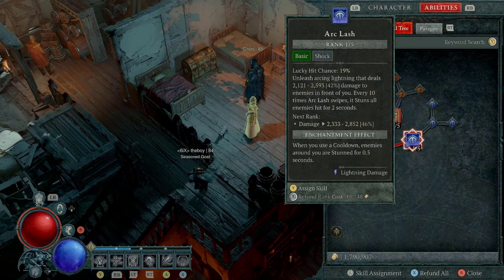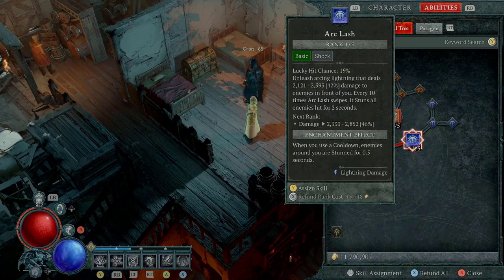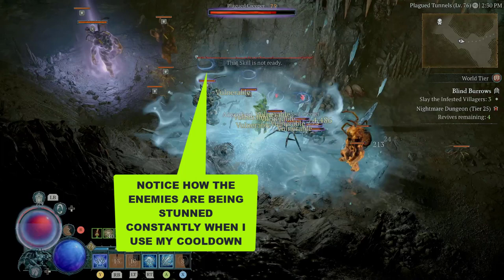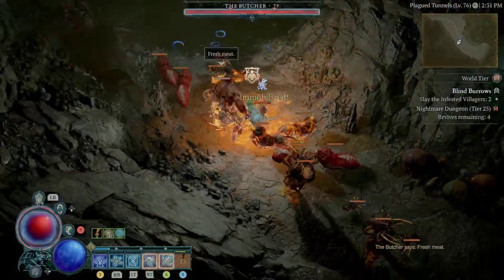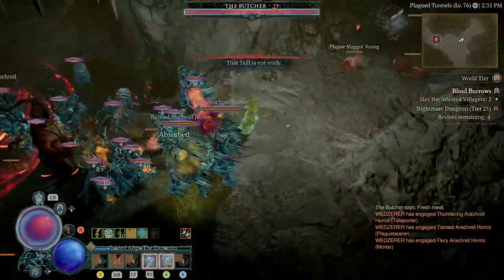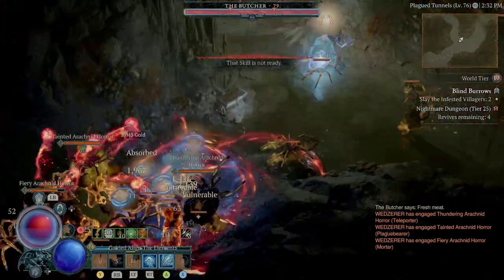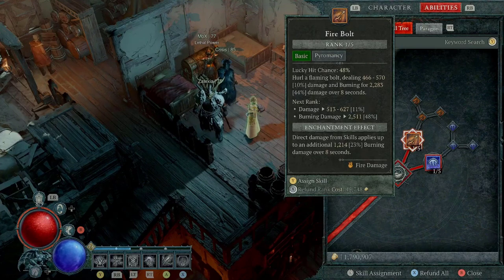Now on to the skill tree. The first thing I'm going to show you is Arc Lash. You might be wondering why we are using Arc Lash — it's because this is going to be an enchantment. With the Arc Lash enchantment, when you use a cooldown, enemies around you are stunned for 0.5 seconds. I only allocate one point for it because I want to use it in place of the Raiment of the Infinite since I don't have it. Whenever you use your cooldown skills, you stun the enemy — I made a previous video showing why this is important when you don't have Raiment of the Infinite. Once you have Raiment, you can just get rid of it.